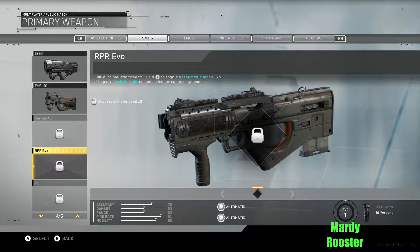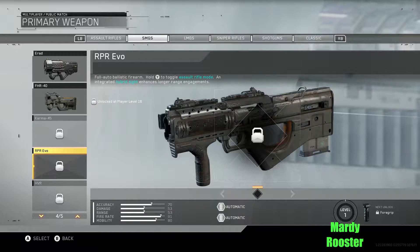So you can change the sights and you can change it to an assault rifle mode and then back to an SMG. Like I said with the previous weapon, it probably means the assault rifle mode is mediocre at best.